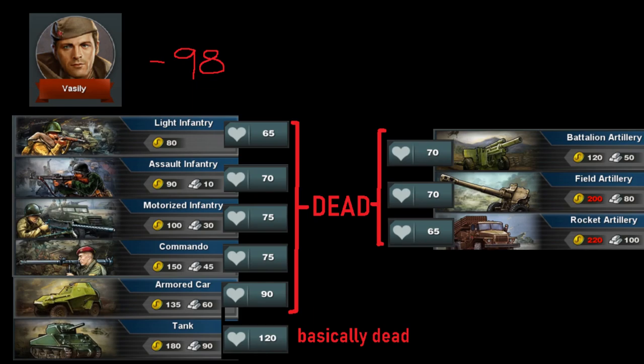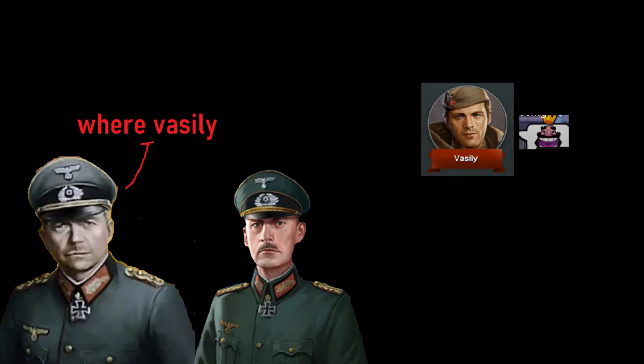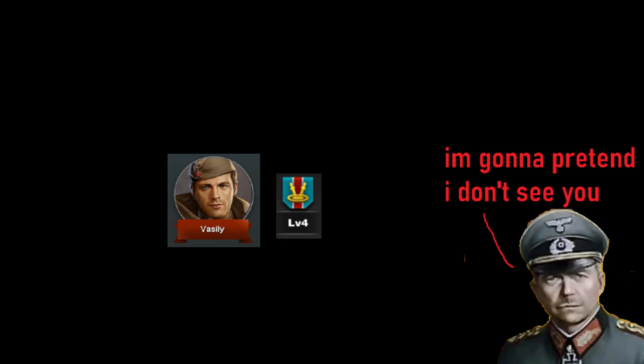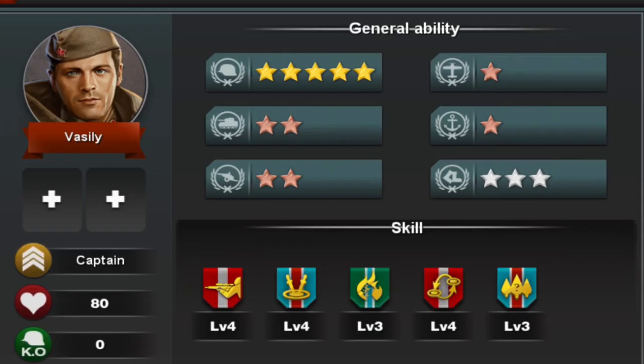Of course you need skill to get the plus 60, but forward positions are pretty possible considering Vasily has Organization to stay alive if his health takes a beating. Raider also does what artillery does, albeit at a less effective rate, which is to prevent retaliation. Needless to say, Vasily may be the only infantry general you would need if you buy him, so do so.